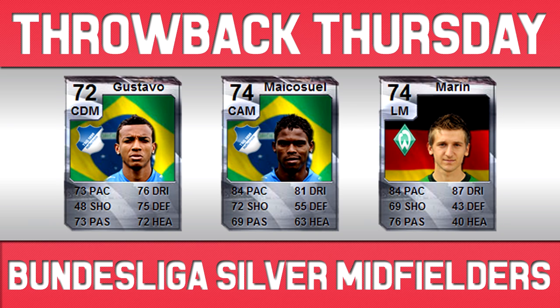On to the midfielders now, and sadly I wasn't able to show you all of the players I wanted to, as a lot of them are incredibly rare — if they're not on Futware then they are so hard to find now. But I did find most of them. First up is Gustavo, who back then played for Hoffenheim. He had 73 pace, 76 dribbling, 75 defence, 72 heading and 73 passing. He did receive a 74-rated Inform which I remember but just can't find the stats for — you can imagine he'd have close to 80 defence, close to 80 dribbling, probably close to 80 pace and passing as well.